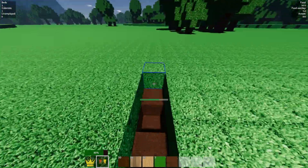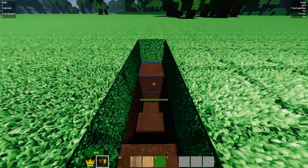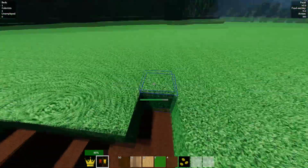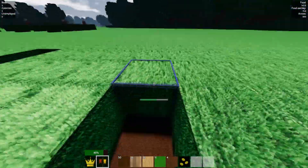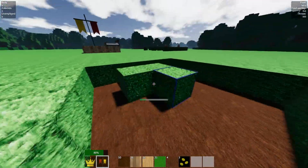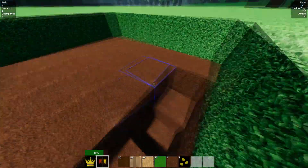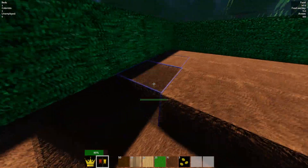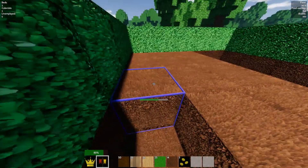We're going to need some stone, so let's quickly dig into the ground here. Let's see — one, two, three, four — a 5x5 plot. That's kind of the most optimal because you get good light in, but I also need to be quick because nighttime is coming and I need to defend the villagers.